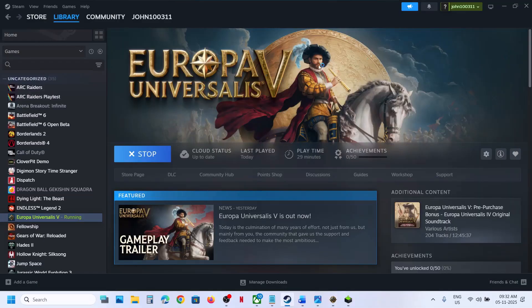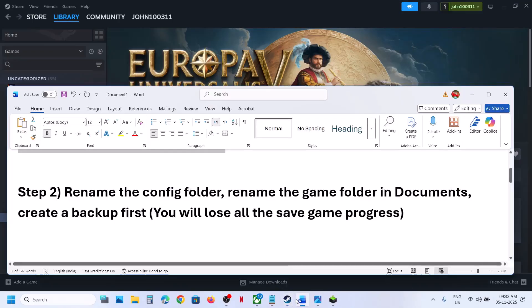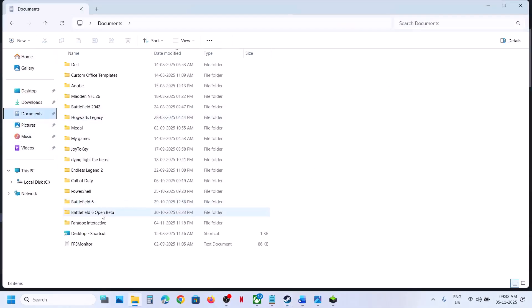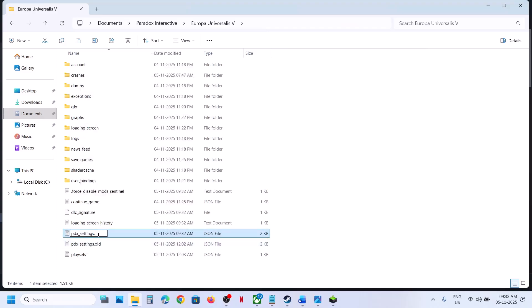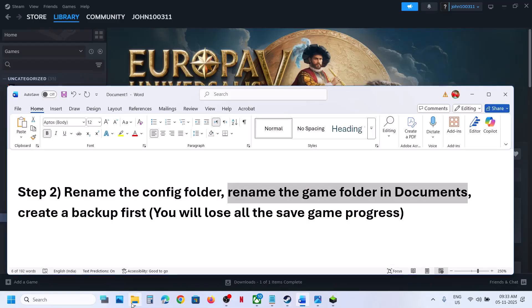The next step is to rename the config folder. Note that when you rename the config folder, all your settings will be lost. To rename it, open File Explorer, go to Documents, open Paradox Interactive, open the game folder. You will see PDX settings — right-click on it, click Rename, and rename it. Then relaunch the game and check.